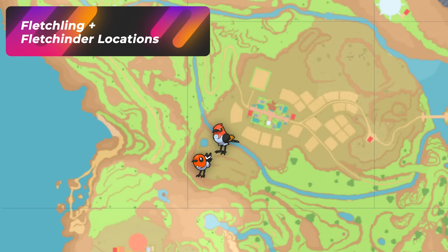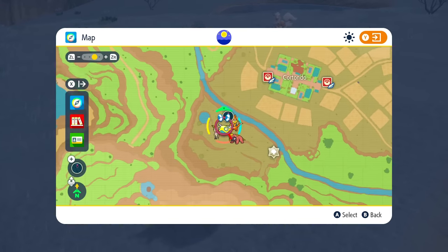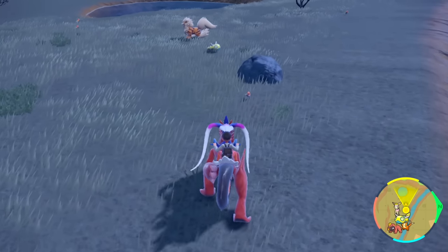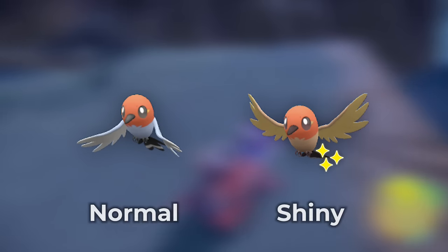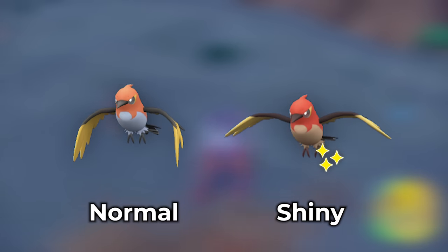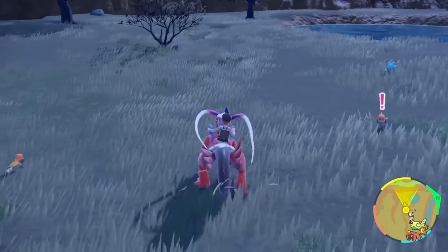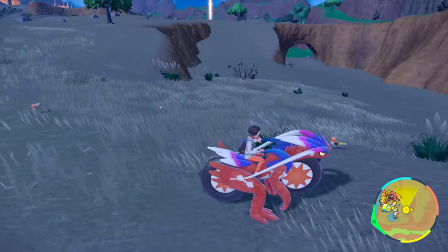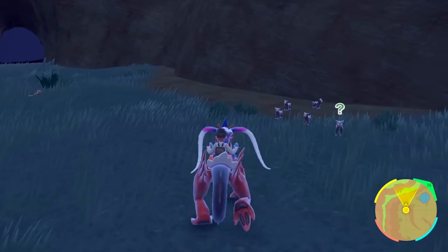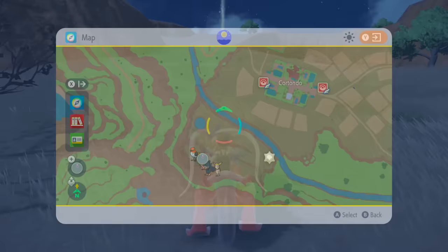This next spot is for Fletchinder. The reason I'm not talking about Fletchling is because it's not a fire type yet — Fletchling is normal/fire. Go from Cortando, jump over this river, and this is your spot for Fletchinders — the second evolution. There are a bunch walking around. The shiny looks a little different: the crest or chest is a lot more darker and saturated than the normal one. This whole entire area is yours to explore as they keep spawning in and out. Just run away from them, you can even fall down the hill to despawn a bunch, and just walk around these paths.